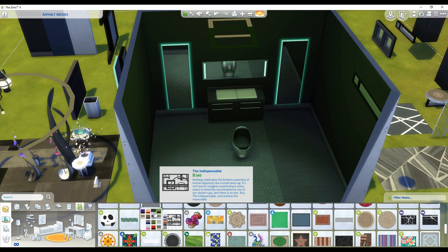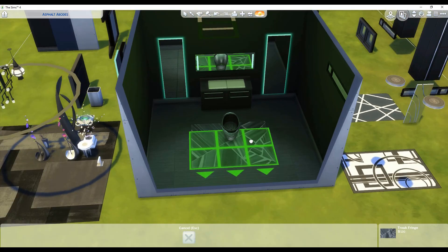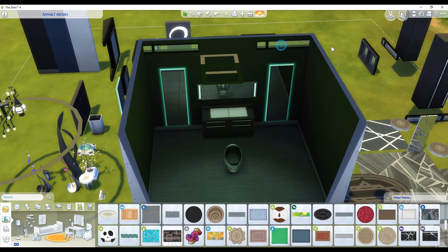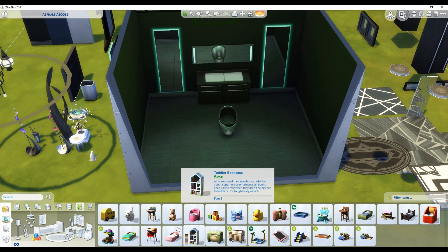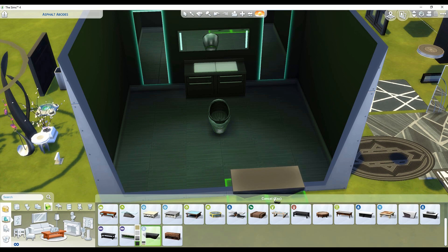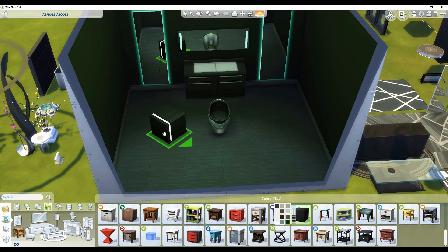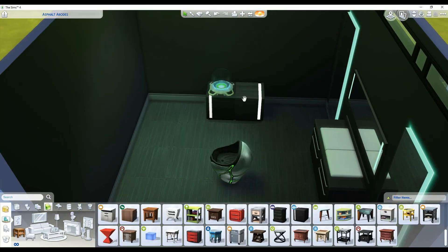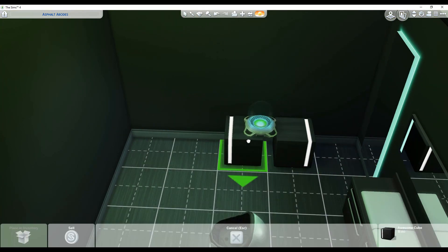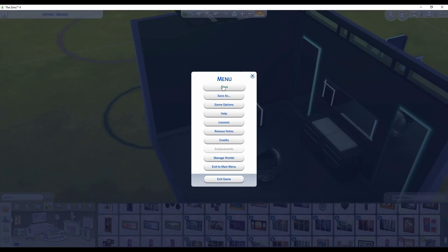Another thing I did that I had never done before was use some of the lighting options available with the show hidden objects debug cheat. I used lighting that came with Jungle Adventure — it's like a green tent type of lighting. I used that because I wanted the room to have a funky color, so I chose green. The squares and circles you see on the ceiling are the lighting options I selected from the hidden objects selection, and when you place this lot you won't be able to see them. Those circles are just there to show placement in build mode. I had so much fun with this and I was super excited about sharing it with you all.